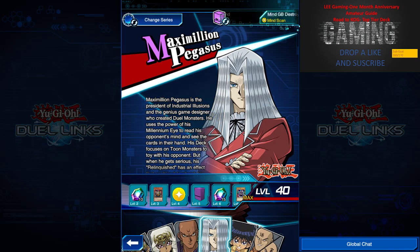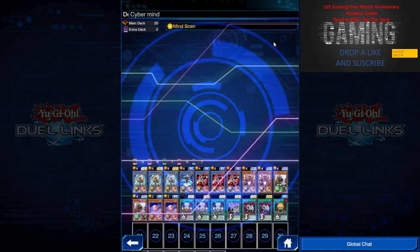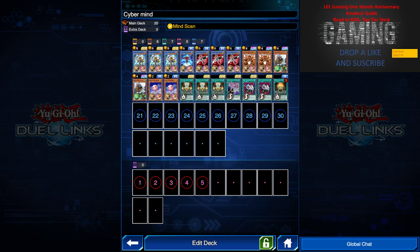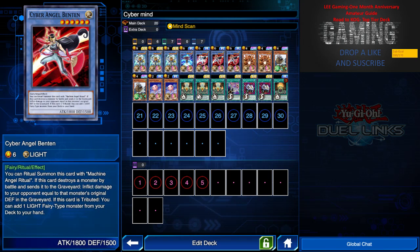The first deck is Cyber Angel Mind Scan. As you can see from the deck list, we have three Bickini, which is the core card. What this card does is: if I summon it on the field, I can remove one monster from the opponent's field by the player's choice, which is very overpowered, and I can inflict piercing damage to the opponent.